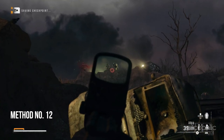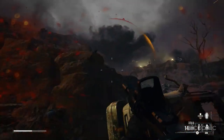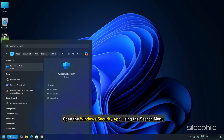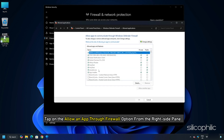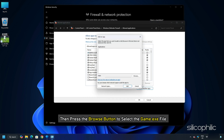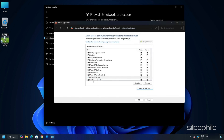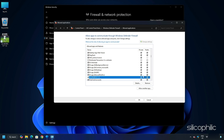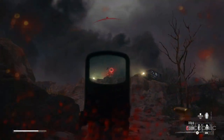Method 12: Allow the game through the firewall. Another potential cause of this issue could be firewall interference. You can check that by allowing the game through your firewall and antivirus program. Open the Windows Security app, click on Firewall and Network Protection, then tap 'Allow an app through firewall.' Press the Change Settings button, click 'Allow another app,' and browse to select the game exe file. Click Open and then Add. Tick the checkbox for the game and enable it on both public and private networks. Press OK to save changes, then relaunch the game and check if it is loading properly.